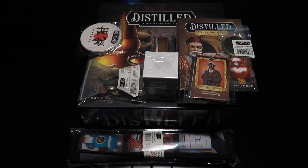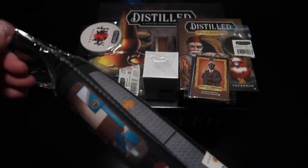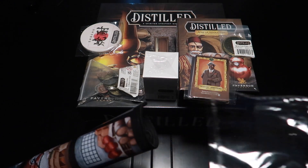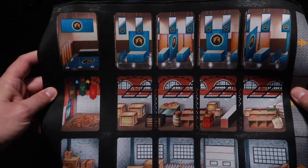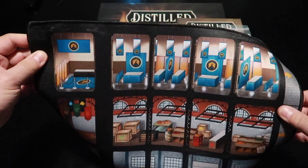So let's head over to the table right now and check it out. Here is the Signature version of Distilled. This had everything that you can possibly get in the Kickstarter package. Let's start with this play mat. That's a nice, nice little play mat — very thick neoprene. Pretty good.